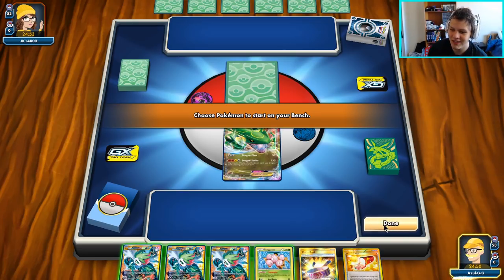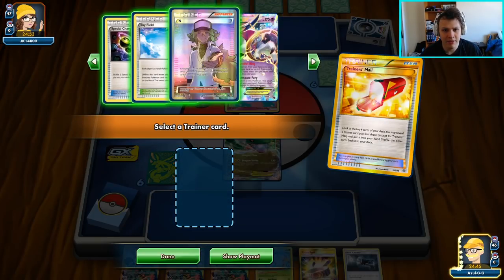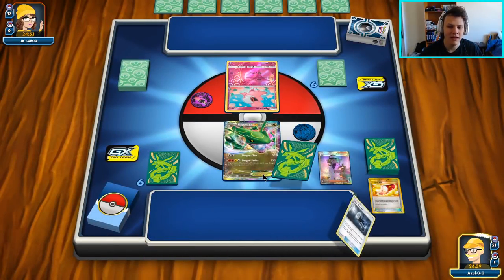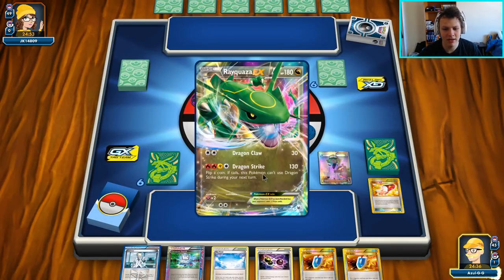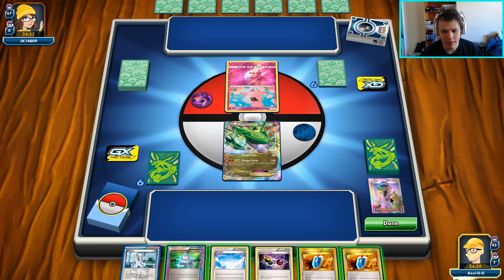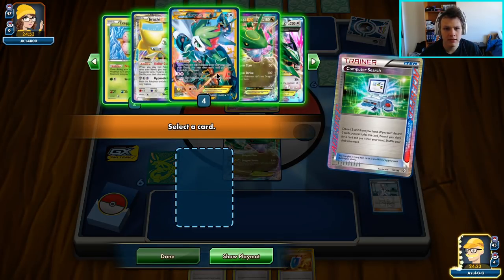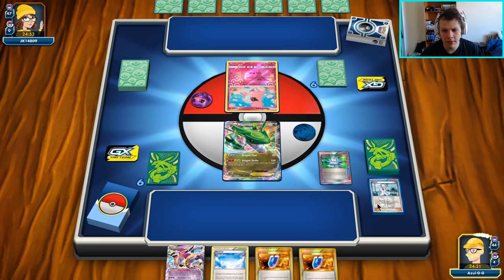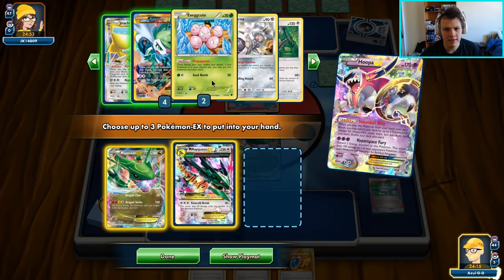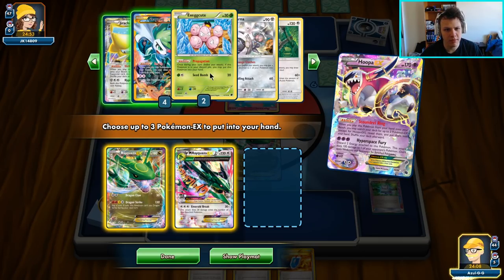We got a pretty interesting hand and we're going first against the Gardevoir deck, I would assume. Got an N — I might just go ahead and throw out the N here because this hand is so clogged down. Not worth Shamaning for one three times in a row to only have no progress built. There's the Computer Search — we can use it to go get a Hoopa. I'm going to get rid of a Special Charge and the Crobat, go get the Hoopa, then Scoundrel Ring. We'll grab this guy, this guy, and a Shaman. Crobat is not that good in this matchup — we should go for the Shaman.